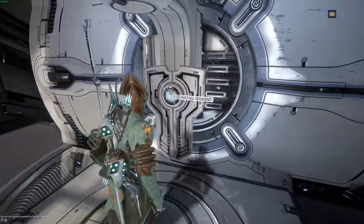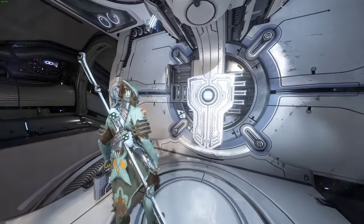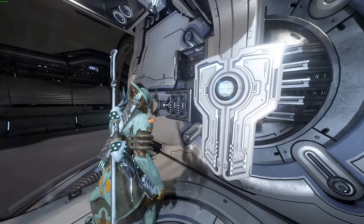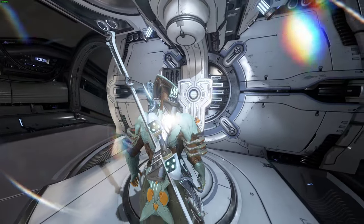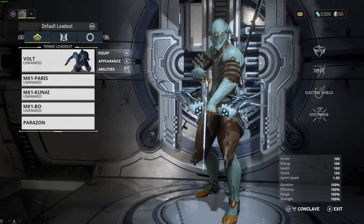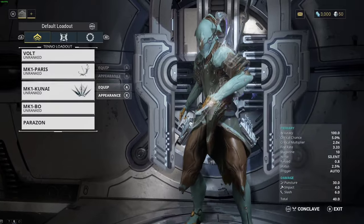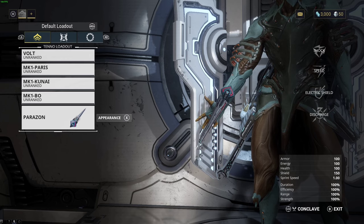You will be guided around your ship to install all the new segments, and when you're done with all of this the tutorial ends. Once you do all of this, you're going to be installing your Arsenal. Your Arsenal is where you customize everything about your Warframe — this is going to be your main hub in this game regardless if you just started or you're 3,000 hours in. This is where you can see your loadouts, everything about your Warframe, your primary weapon, your secondary weapon, your melee, and your Parazon, which is basically your hacking device to get into control panels and hack certain Corpus technologies.